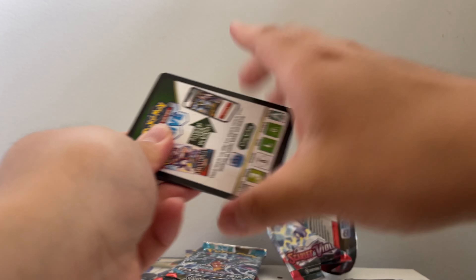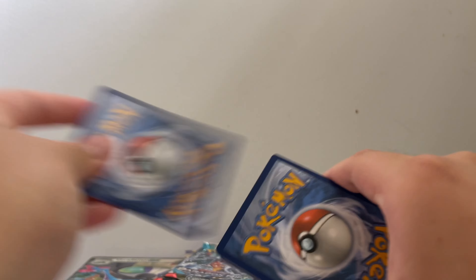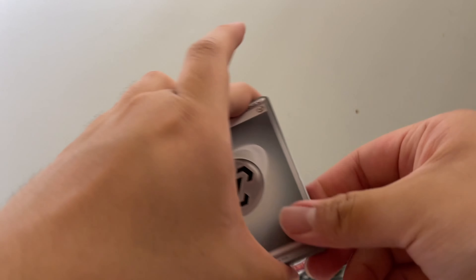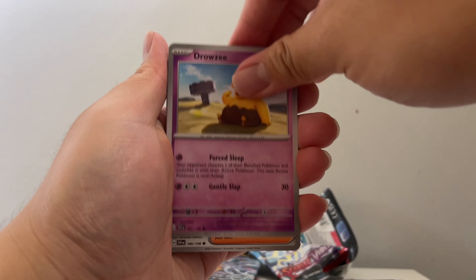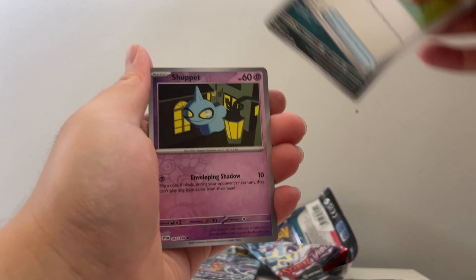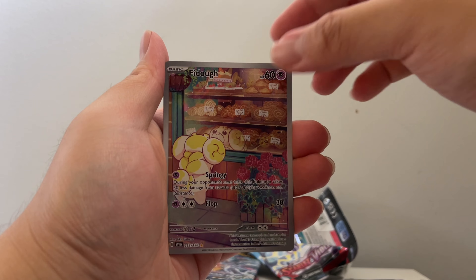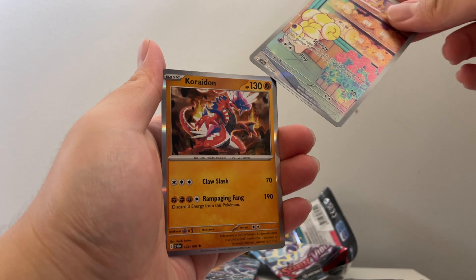How's everyone doing? I bet y'all can smell the nostalgia. Alright, here we go — first pack. Steel Energy, Drowzee, Nimona, Lechonk, Forretress, Pachirisu, Picnic Basket, Bombirdier, Shuppet. Ooh! A Vital Illustration Rare and a Koraidon — nice! First good pull right there. Finally, something good for the Scarlet and Violet Base Set.